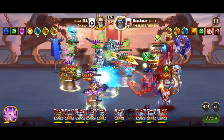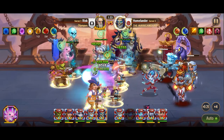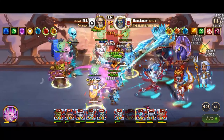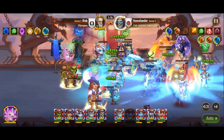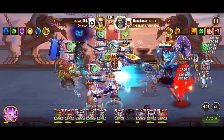Reflecting on past compositions, the combination of Corvus, Morrigan, Sebastian, Dante, and Jet emerges as a formidable force. This team benefits from synergies that collectively undermine opponent defenses, with Corvus's first skill, supported by Morrigan, effectively nullifying all defenses, including dodge.